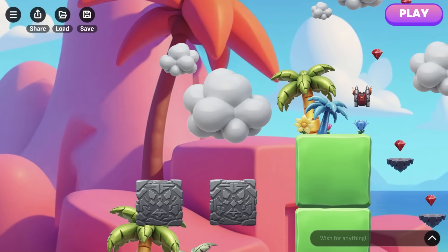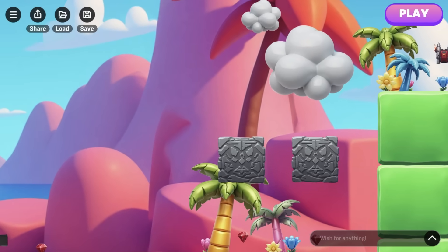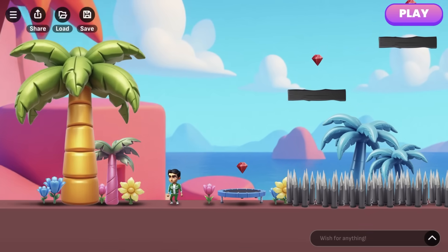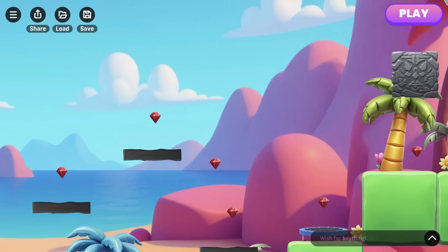That's really it. All I did beyond this was wish for some plastic-looking palm trees and flowers to decorate, but that's just for looks. Now let's do a complete playthrough and see how our ideas came together in a finished game.